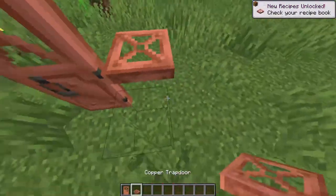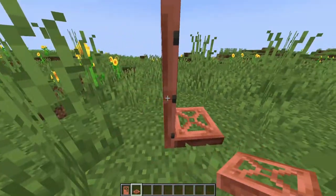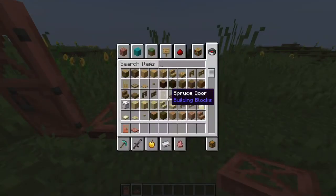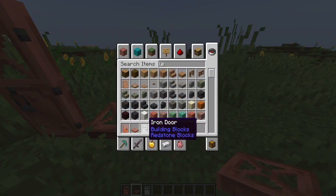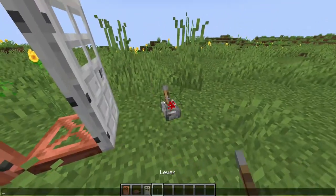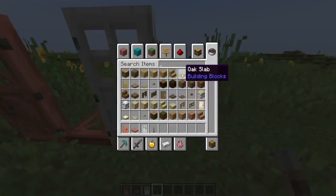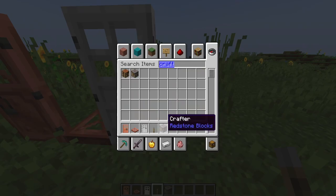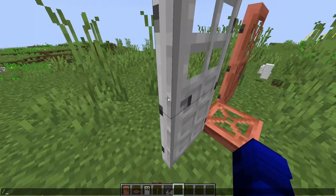The copper actually has a nice sound when you place it down — more of a mechanical sound, kind of like an iron door. The crafter was added in this update too — it's basically an automated crafter, which is kind of nice.